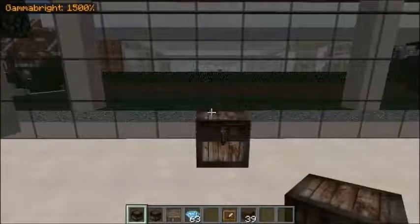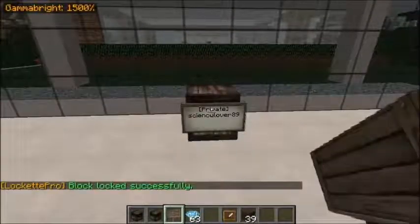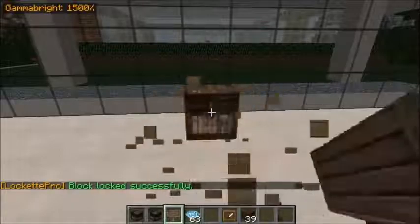Now that I have that done, I'll close that. You can either place your sign here or right on the chest. Because we have Lock It Pro it privates the sign automatically, so I have to hold down shift and hit the sign. With Lock It Pro you can leave the first line empty and it will automatically put your name in. But for the long way, if you don't have it, you would type the player name.